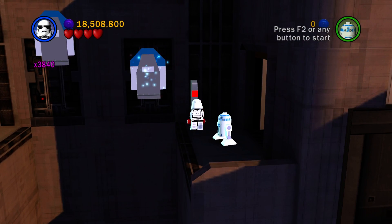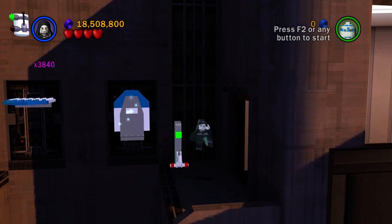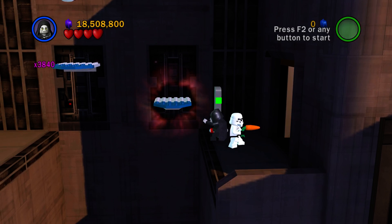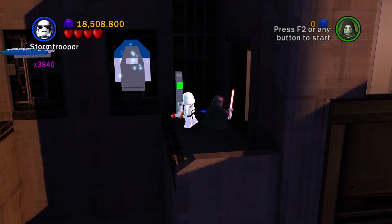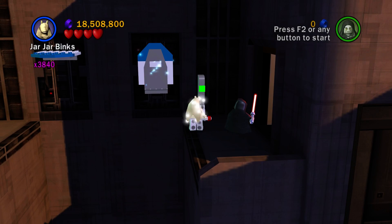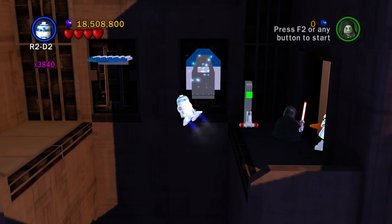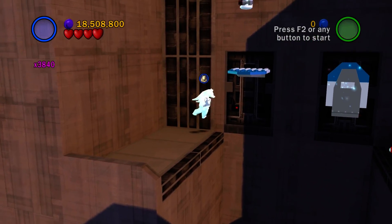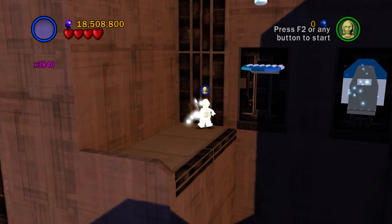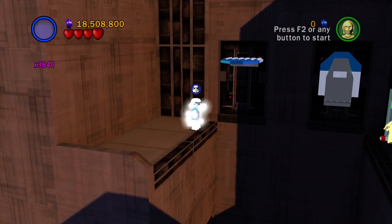Half of these we knew were in the game and where they were — we just simply could not reach them. I can't reach it that way. Apparently my partner doesn't want to cooperate. So instead I'll hover over to the other side and change over to Jar Jar and see if that works. No, that's too tall.